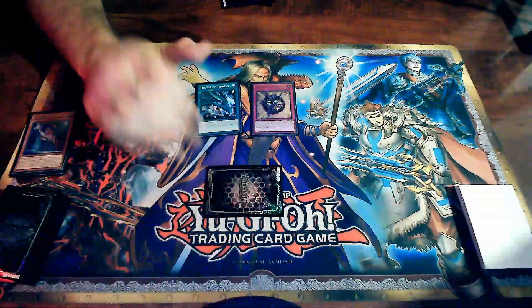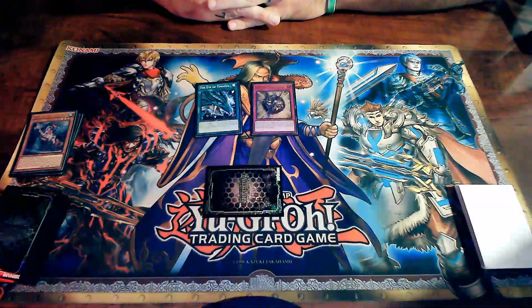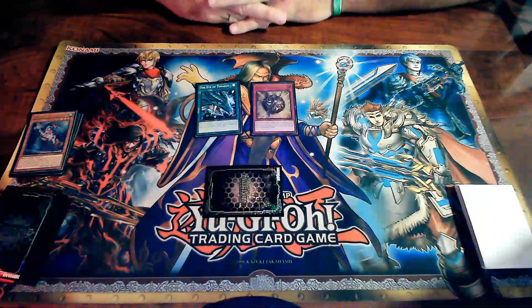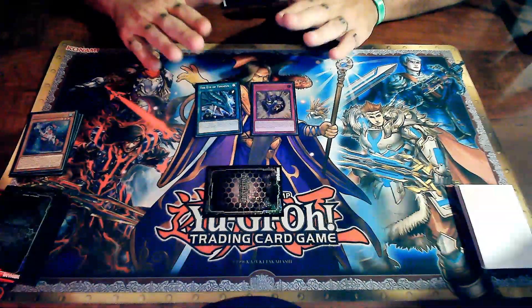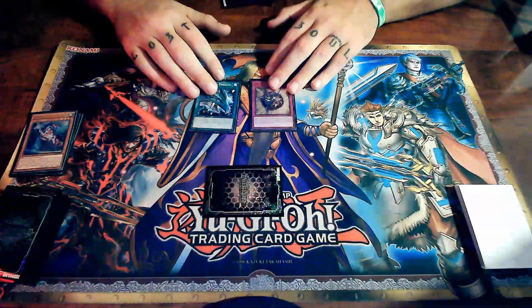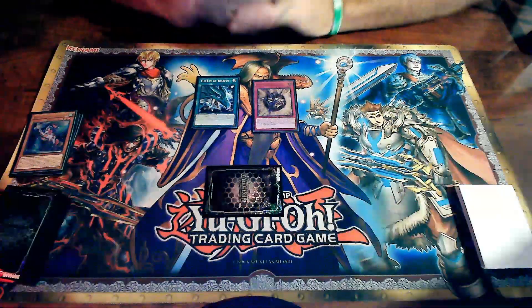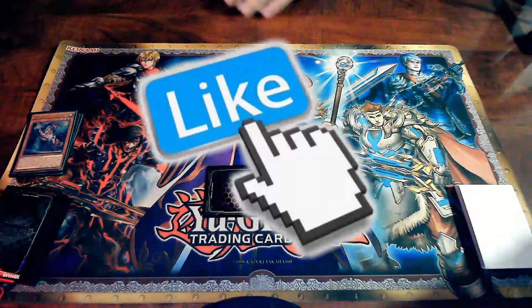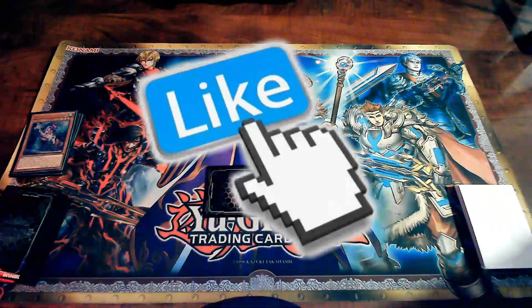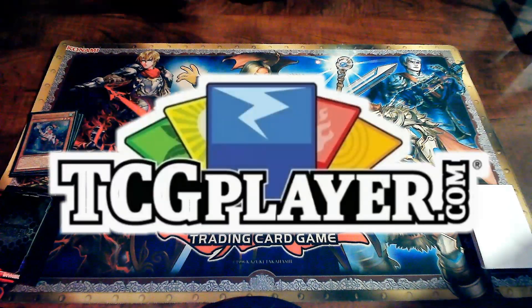Vertical is attack position, horizontal is defense position, and face-down also counts as defense position — this counts as a set and effects cannot be activated while a card is set. In next week's video I'll go over in more detail how to play spells and traps, when to use them, and how chains work. I hope you guys enjoyed this video — hit that like button, comment and let me know what you think, and we'll see you in the next video!